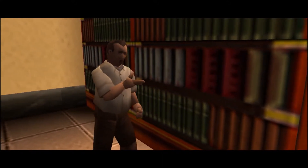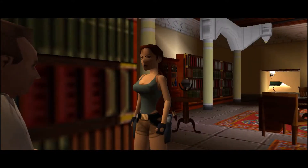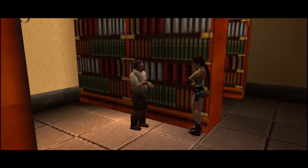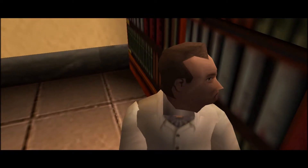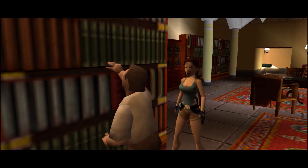Jean-Yve: 'Lara, I've been doing some reading and it is highly probable that some of the armor is hidden down in the catacombs themselves. But you must take care — word of Von Croy's men fleeing the tunnels has reached me. Seth's apparitions have begun to move into the city, gathering at the ancient sites. You must hurry and find the library.'